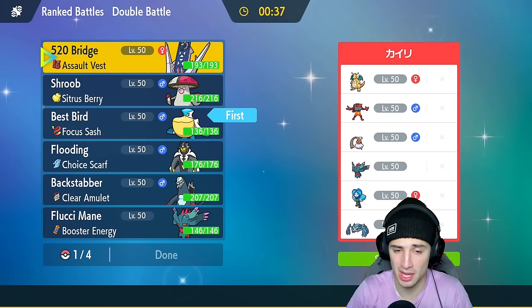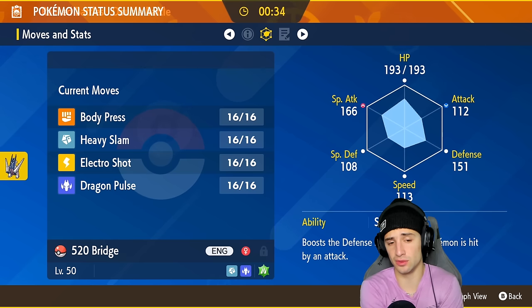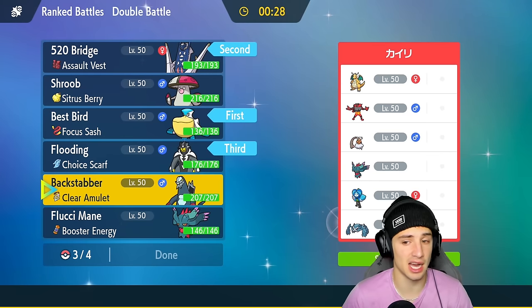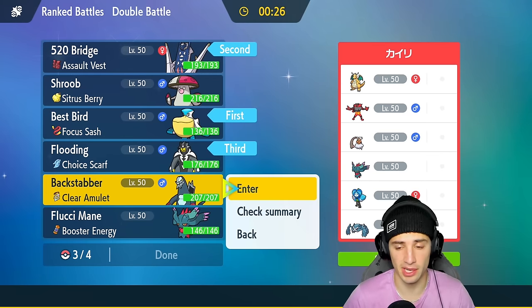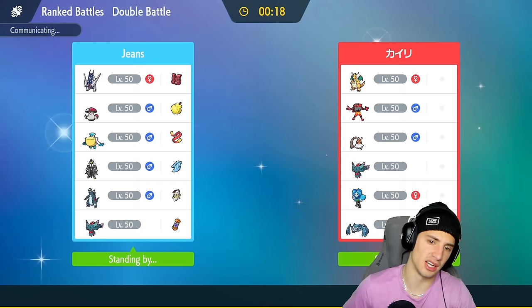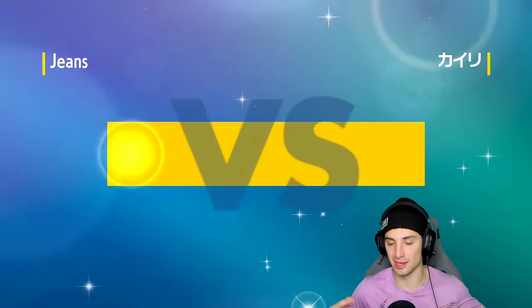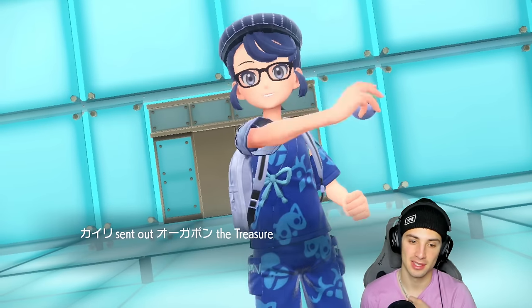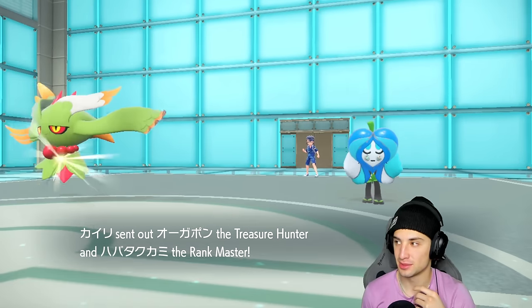Archeludon is probably the best lead since I have really good Tera types and good moves to set up. I'm going to bring Urshifu from the back end, and last but not least Baxcalibur — it's gonna be great since they have a few Dragon-type Pokemon. We can hit them with Ice moves, it's perfect. I'm locking it in. I really love Baxcalibur, one of my favorite Gen 9 Pokemon since Scarlet and Violet came out. They end up leading Flutter Mane alongside Ogerpon.